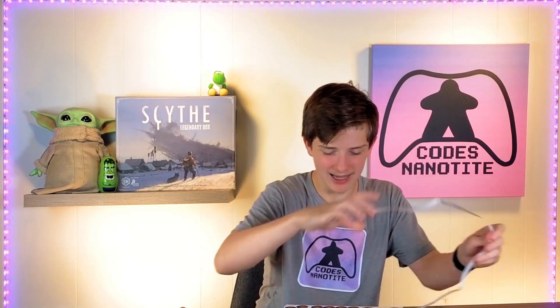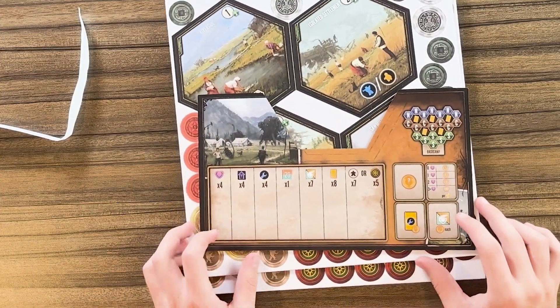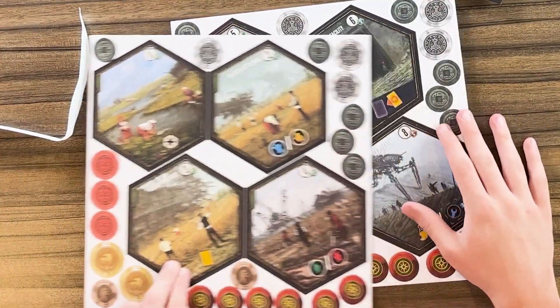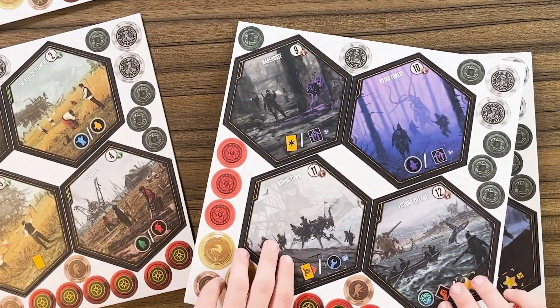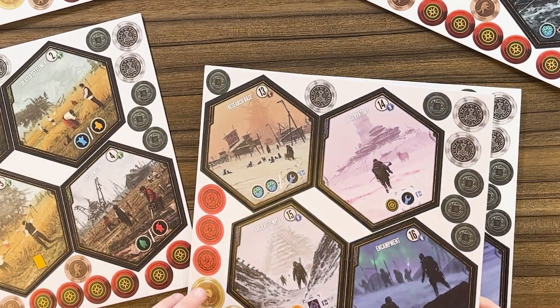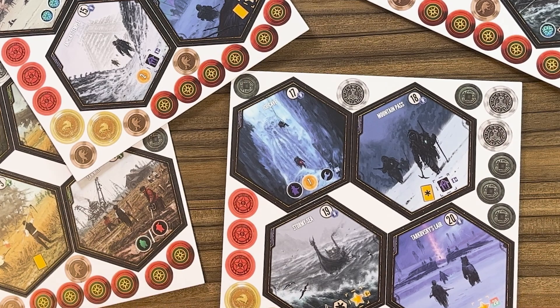And then we have some punch boards — we all love punch boards. And then we have this little snappy thing. Let's just look — I think this is a player board, or maybe the center board. And then we have all these locations: a lot of locations. There's a weird forest, the fishing village, the mining town, the ancient temple, the research space, the observatory, the encampment, the mountain pass, ice cave, stormy sea, and Tarkovsky's lair.